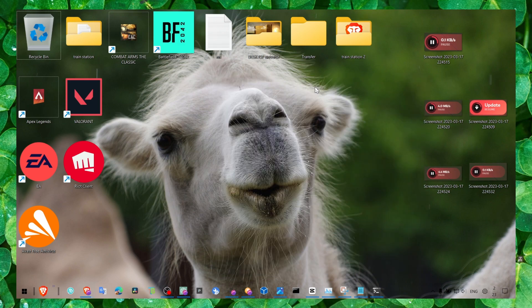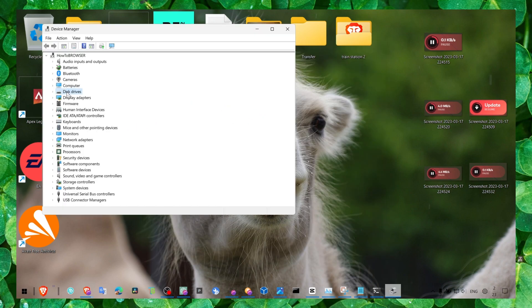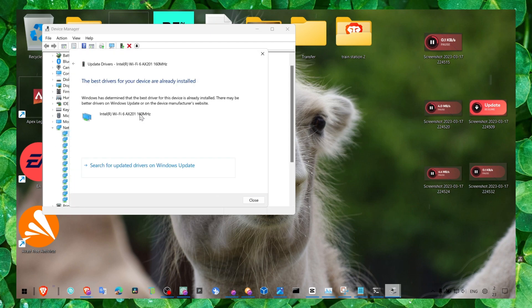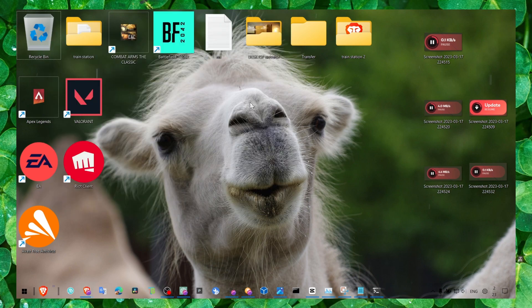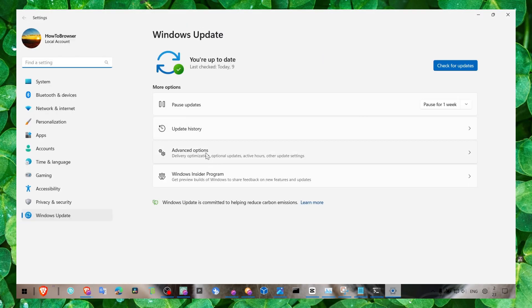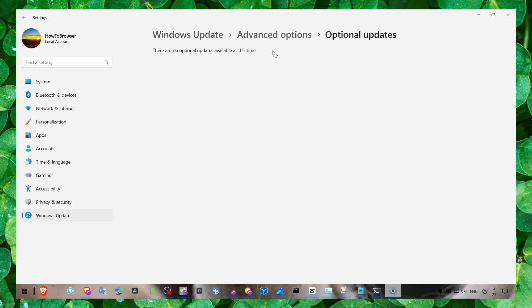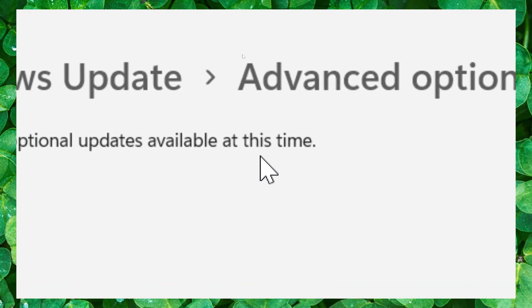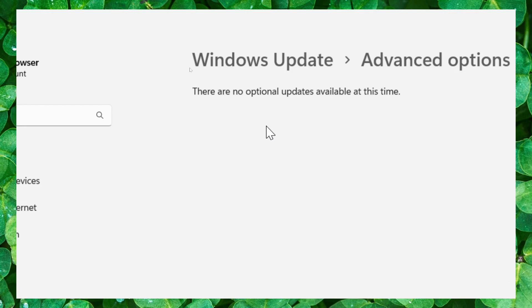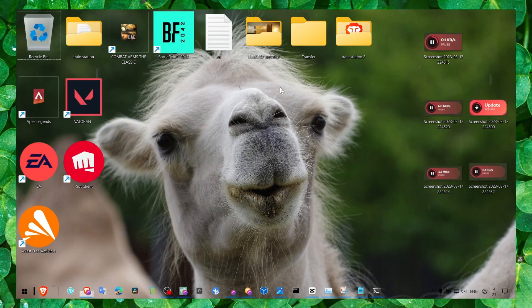You should also head over to Device Manager and update your network adapters — click Update and search for the latest drivers. You can also go to Windows Update and install the latest updates, or go to Advanced Options and check Optional Updates. When I checked, there were around 20 driver updates listed for me to download and install.